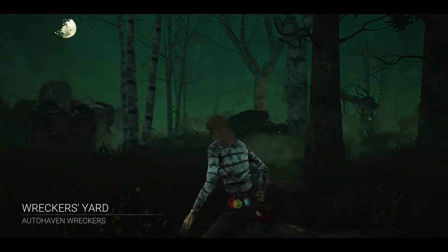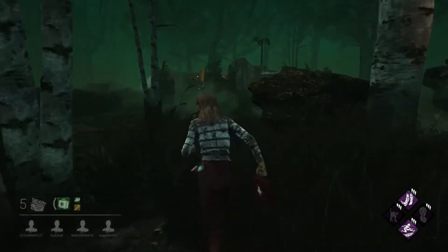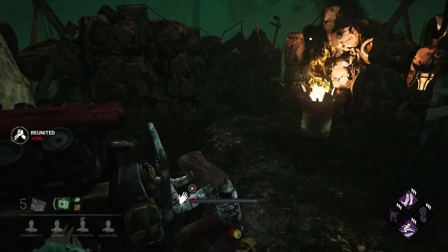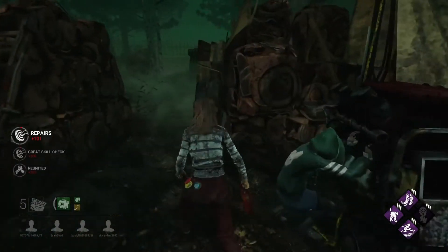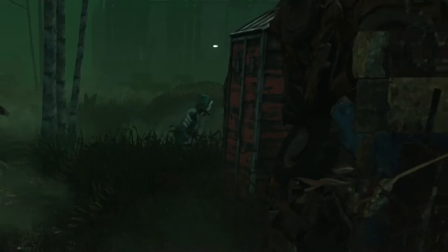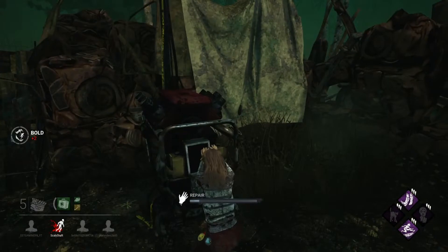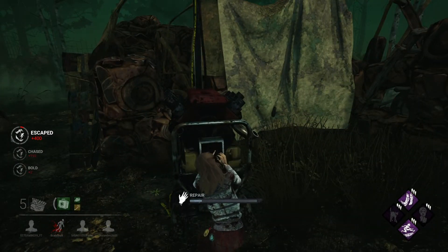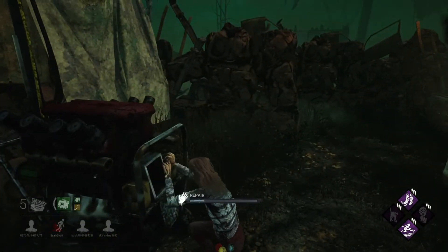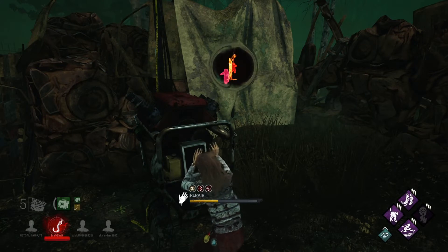Okay, Wrecker's Yard. Hopefully we can keep the pallets — I'm obviously going to do gens as well though, I'm not just going to try and loop the killer the whole game. Different type of looping though; we've got to get as many dumb techs as possible if the killer actually falls for it. Killer's coming already — stealthy killer. You can just tell they got really scared because of that. Are they still getting chased? Yeah, they're going to go down. Good start. Kindred as well.